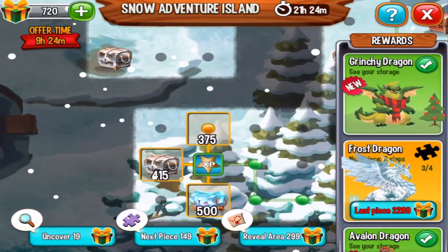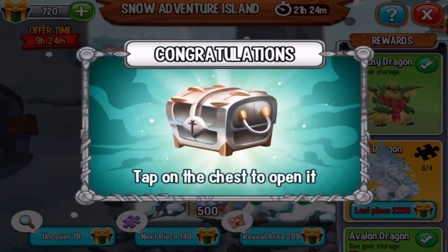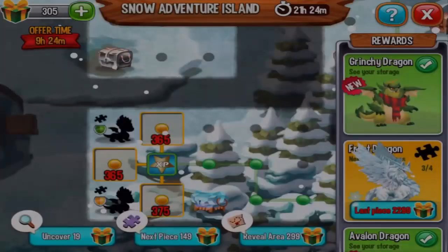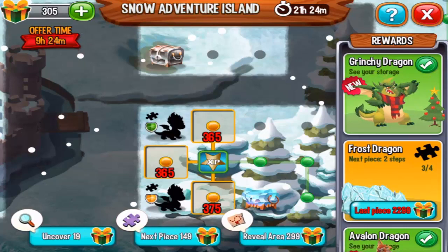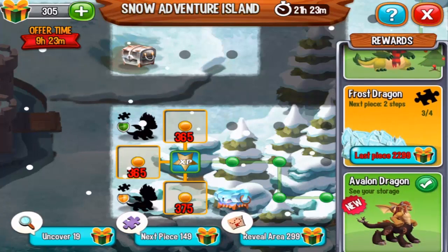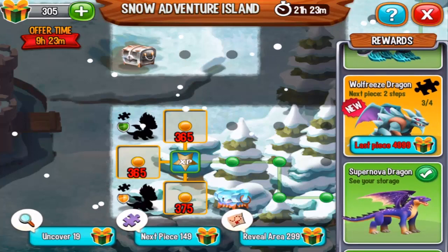We will get the silver box — let's claim it for 400 and something. We get one gem and a little bit of food. The last two pieces for this game are right here; unfortunately we cannot see them, but one is the frost dragon and the other is the wolf freeze dragon piece.